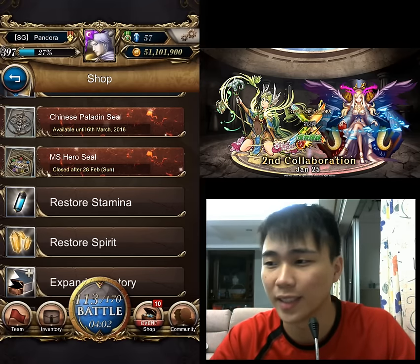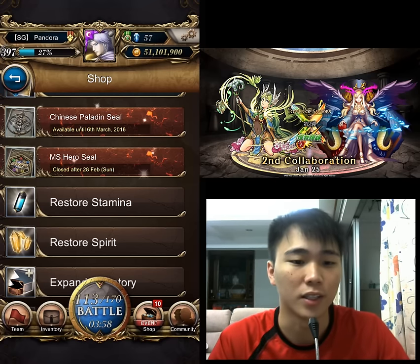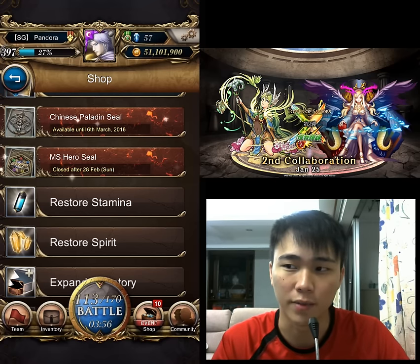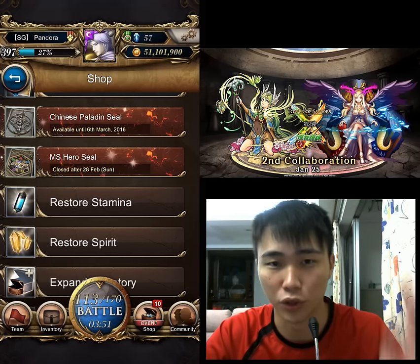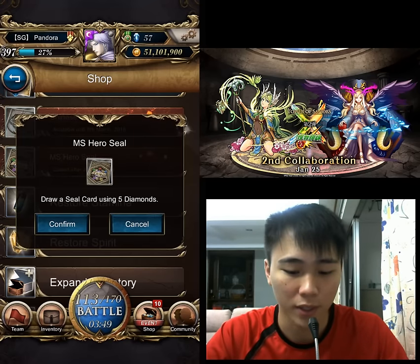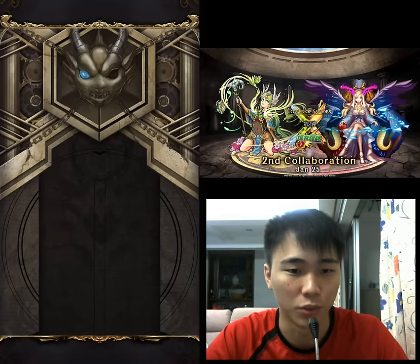We're going to do it in 6 draws. If I do not have Teeny after 6 draws, that's it — I'm not drawing anymore. If I get Teeny before that I will stop, because I don't want to waste diamonds drawing dupes. There's no point. So having said that, let's go for the first draw — Monster Strike Seal.